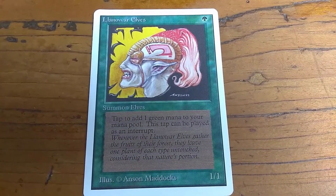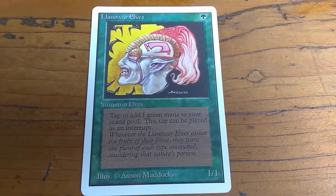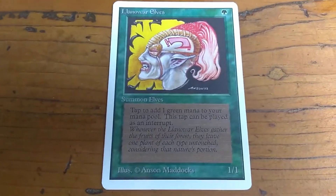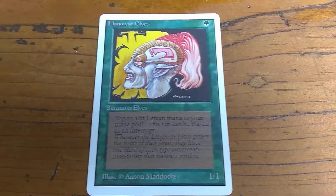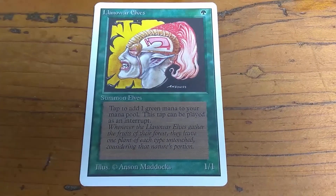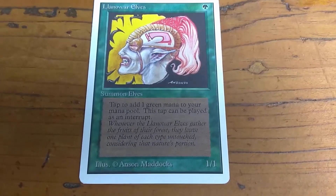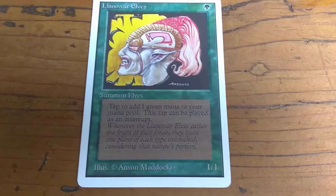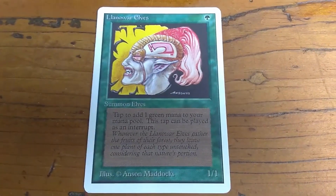Super awesome card — it's a 1/1 that gives you a green mana. I always think about Birds of Paradise when I think of the Llanowar Elves. The only difference is the birds are 0/1s, but they give you any color. The Llanowars are 1/1s, so they do give you some damage. Do not neglect the Llanowar Elves, because they can create some damage early on. That's it.